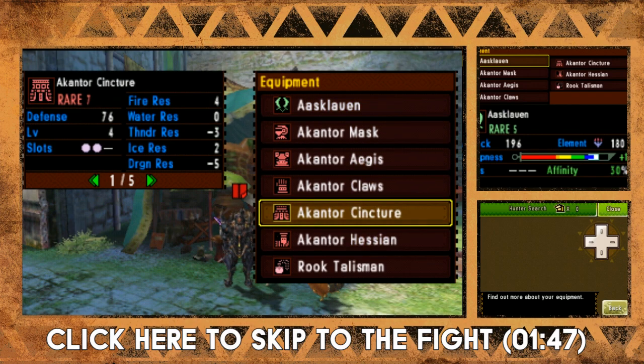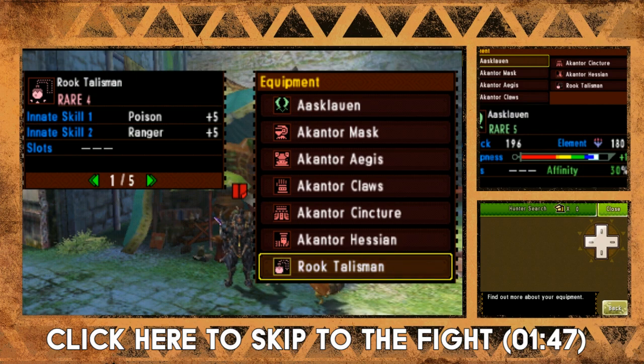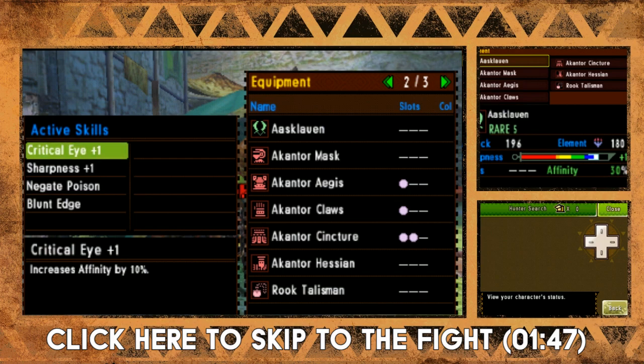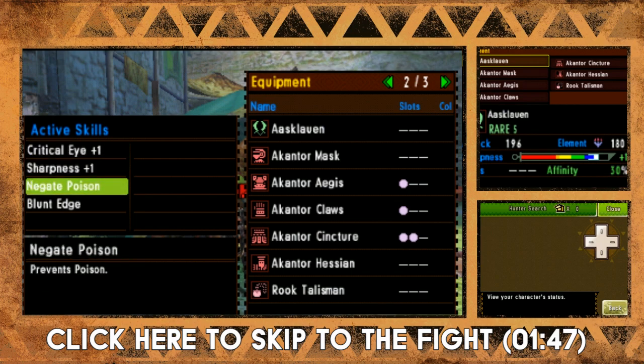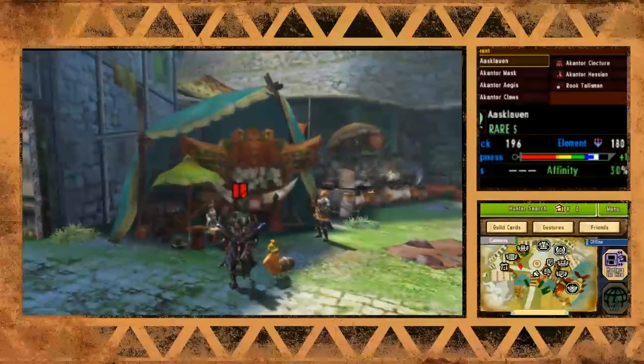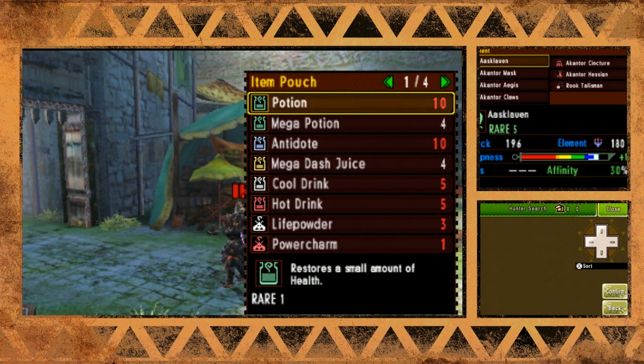I also have the Agnaktor set and a special talisman which has poison. You know me and my luck with poison. I have Critical Eye +1, Sharpness +1, Negate Poison from my talisman and some gems. Unfortunately I also have Blunt Edge - I don't have enough slots to gem that out. But I already ate and I guess we're all set.